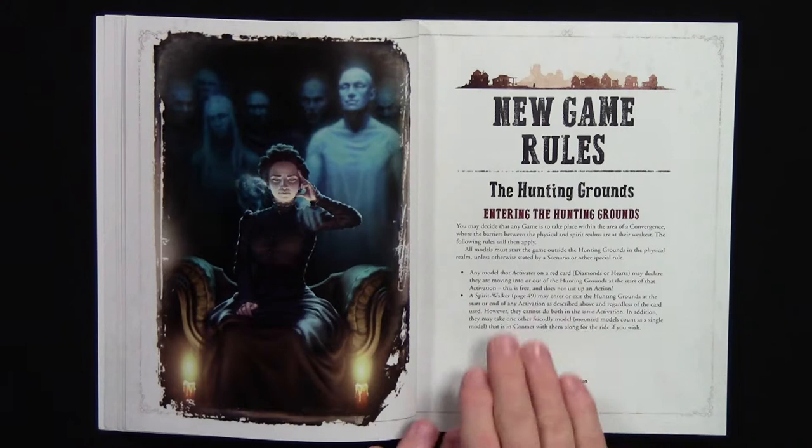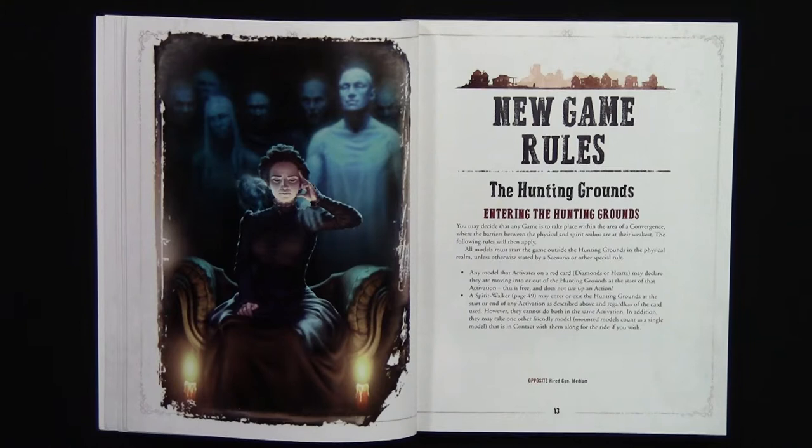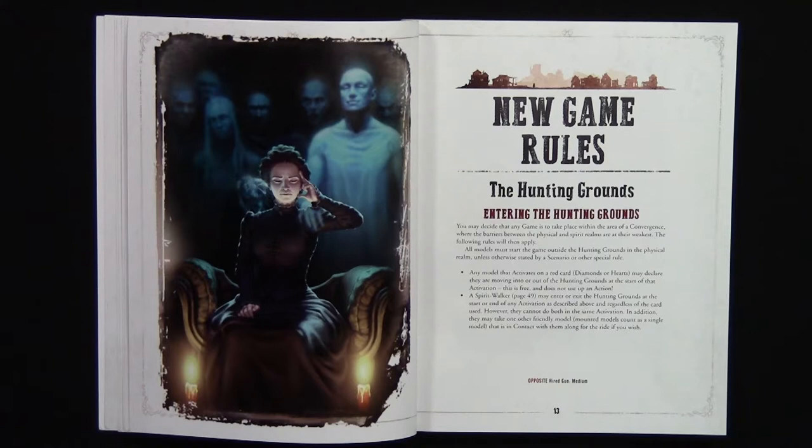The rules go a lot into what the Hunting Grounds are. One of them is that there are two different realms you can be battling in: the physical realm and the spirit realm. How you enter the spirit realm is if you draw a red card. The skinwalker tribe has a special rule that they can go in or out on their turn. Things in the spirit realm cannot interact with things in the physical realm — so if there's a wall in the physical realm they can just walk through it, but if it's a wall in the spirit realm they cannot. And they can't interact with people in the other realm either.